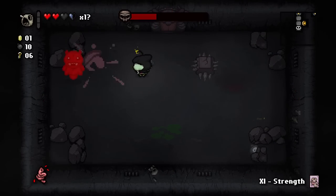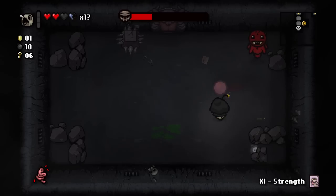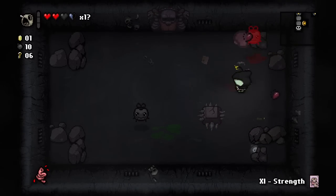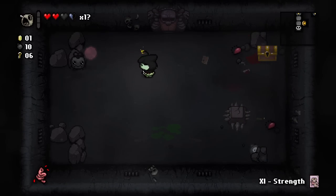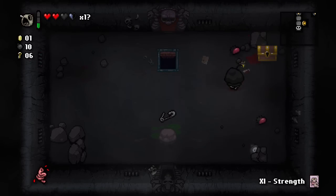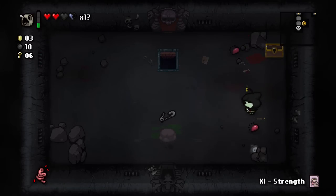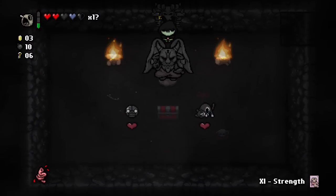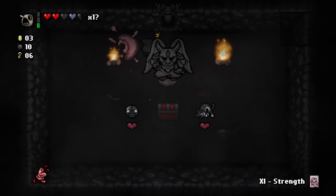This cute little fellow with the mark of the devil on his forehead is Loki. He spawns a whole lot of flies and he's the only boss of the entire game that uses an outside contraption to make your fight more complicated — aka the spiky block — but it's honestly not that big of a deal.